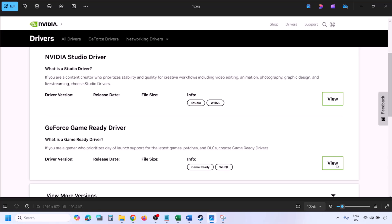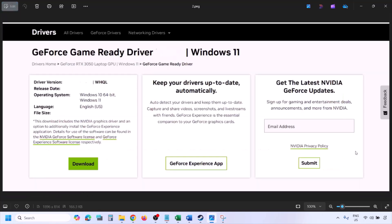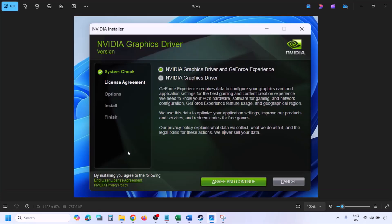Once you click Find you will see a page where you can find the latest GeForce Game Ready driver. Click on View, and once you click View you will see the download option. Click on Download and let the download complete. Once the download is complete, run the exe file and you will see this screen.